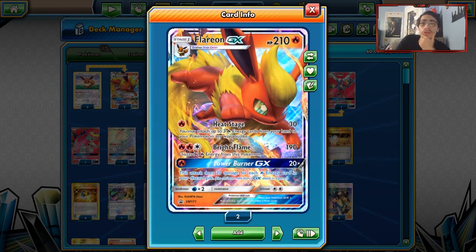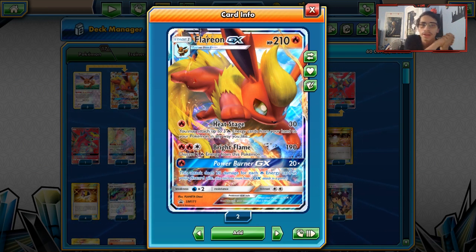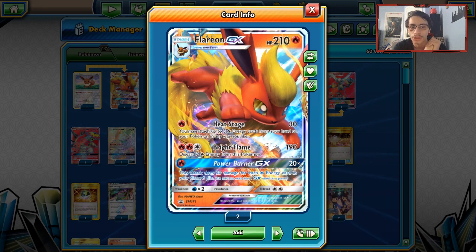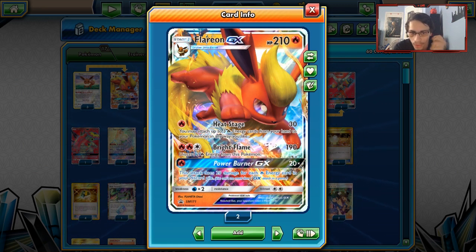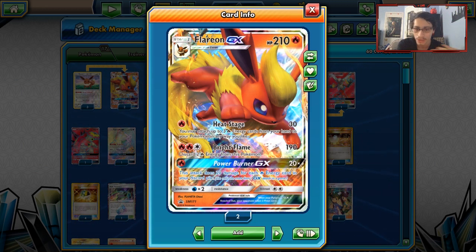Jolteon will probably end up winning a tournament or something. So let's look at what Flareon does. Flareon is a Stage 1 Fire-type Pokémon with the attack Heat Stage — one energy for 30 damage. As an early attack, you can get damage on the board.